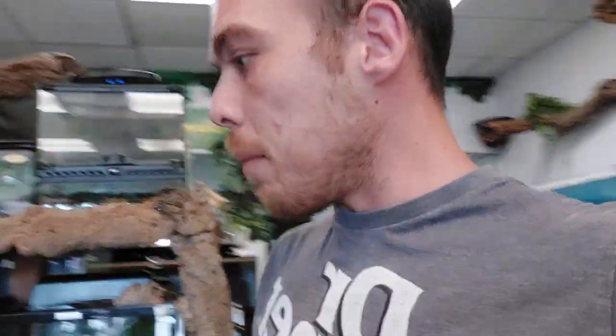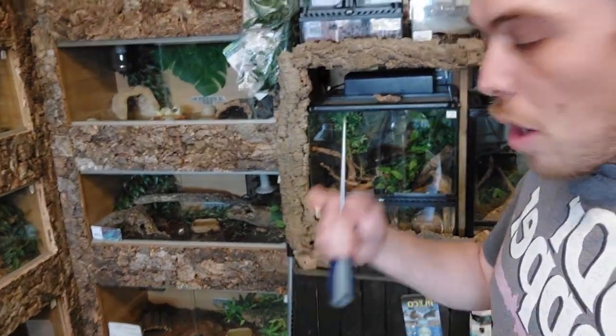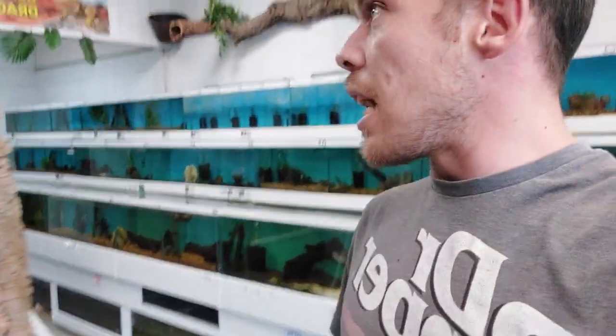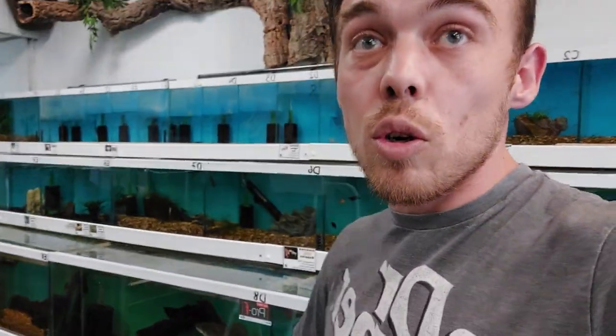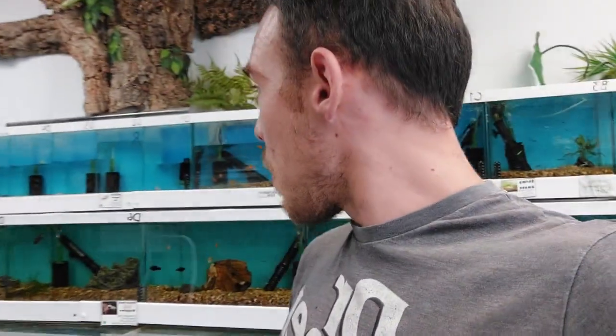We're going around making sure everybody's happy, settled, fed and watered. I've got a big fan flowing fresh air at the reptiles just to try and keep them cool. Every single tank's light is off apart from the crocodile skink's - I'll double check that. It's meant to be hitting 35 degrees today. It's actually hotter outside than in the shop, which is a win - we're at about 30 in here versus 35 outside, so we're cooking.